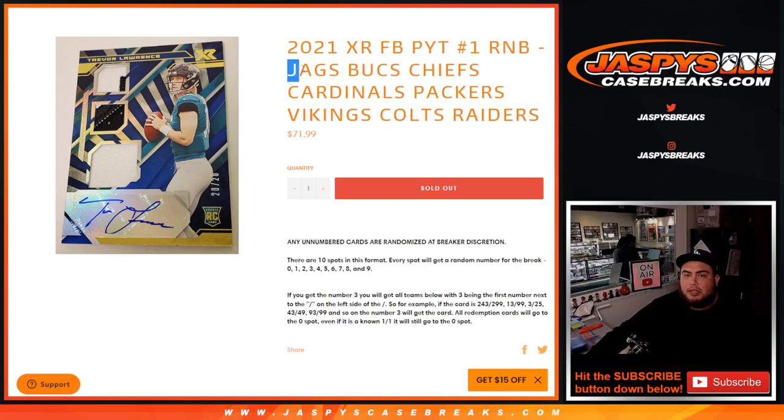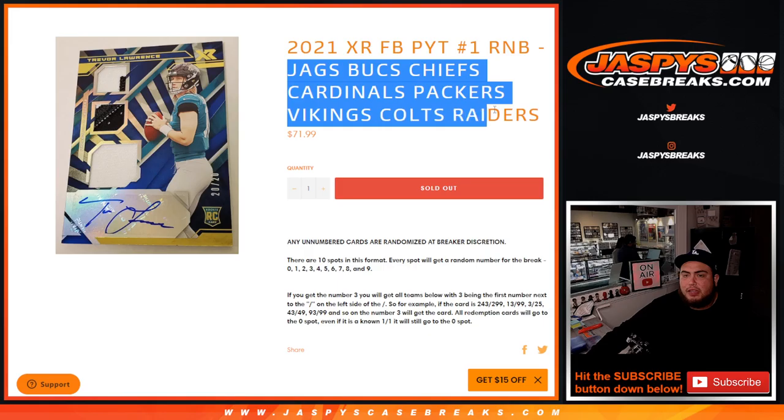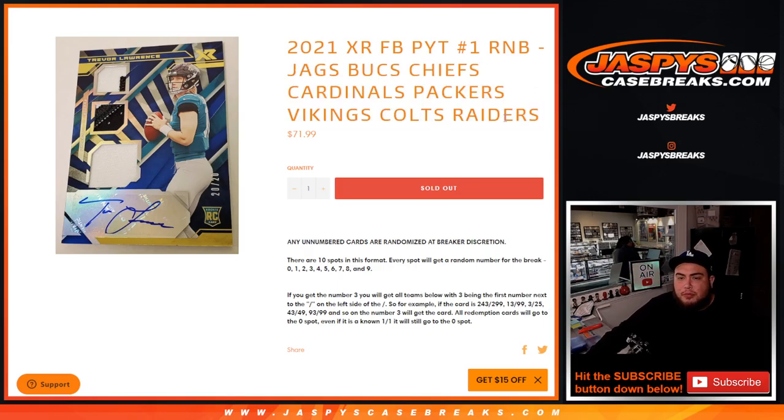This sells out the Pikachu number 1 with the Jaguars, Bucks, Chiefs, Cardinals, Packers, Vikings, Colts, and Raiders. Again, you get a piece of all these teams for a fraction of the price.